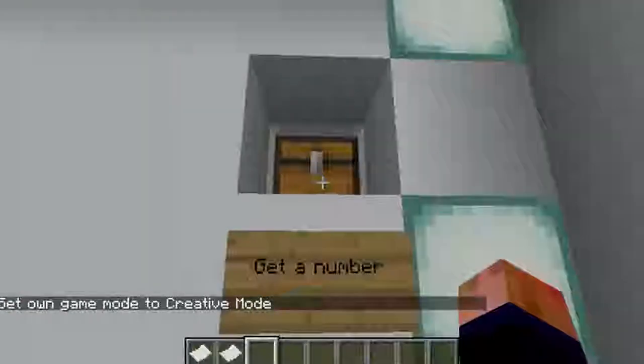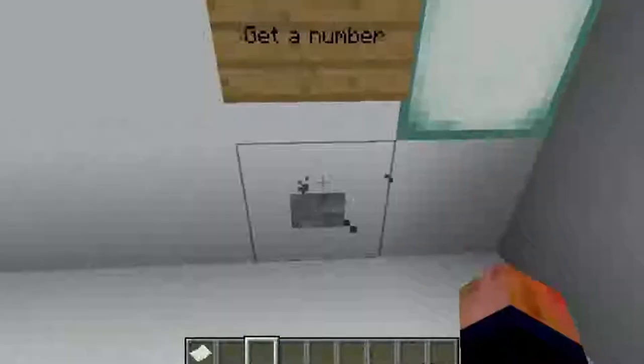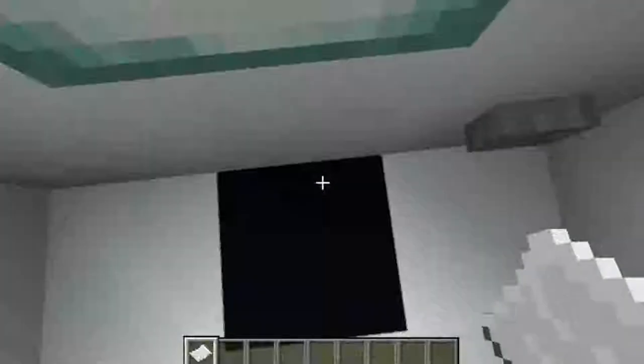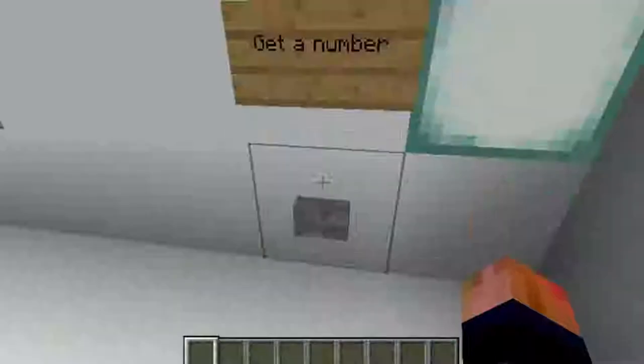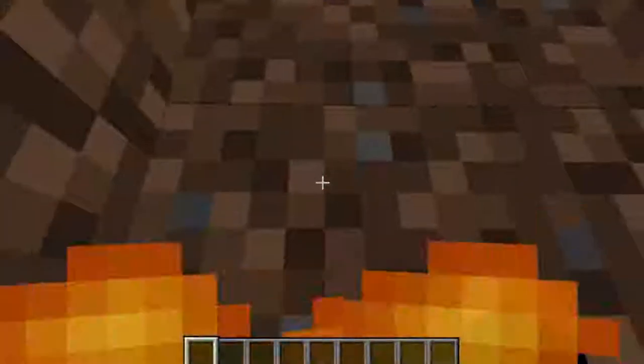If we head over here, this is Pie Face — well, a little more dangerous than that. If we click this button we get a paper that says two, so we stand on the black box and press the button once and then twice. We got lucky! Once you get your number you should place it right back in.